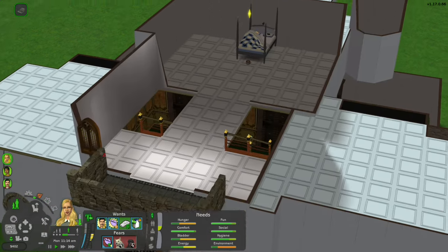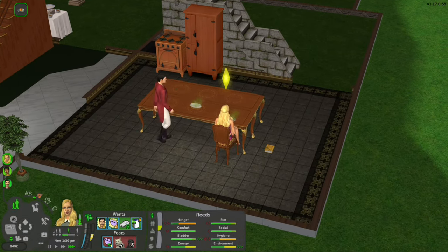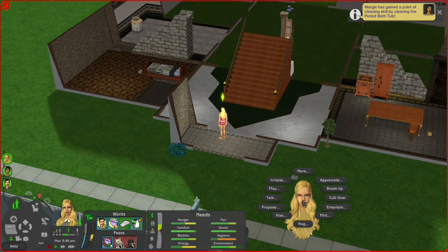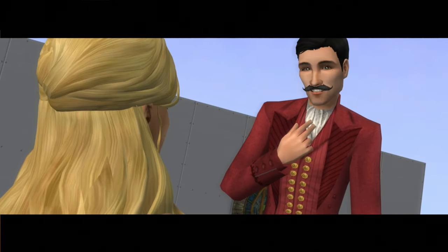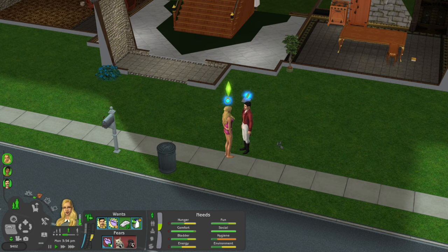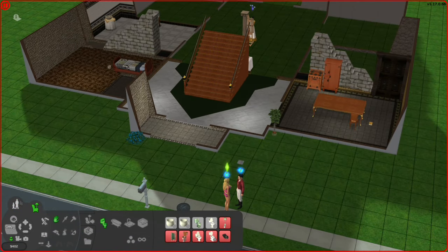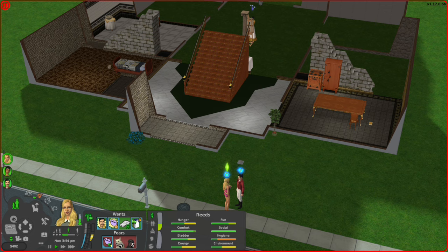Nobody could argue this wasn't wanted. Come here — and then I'm going to ask you to marry me. He's going to say yes because he loves me so so much. This is beautiful and so romantic. I do think we are going to have our first party in our ballroom.